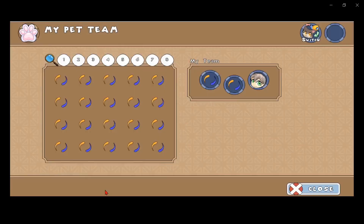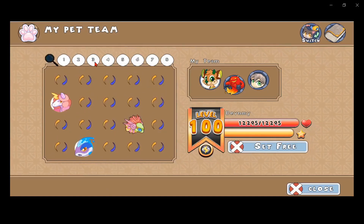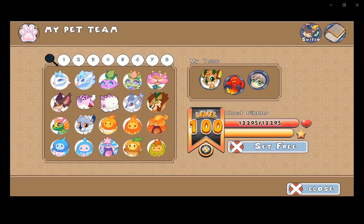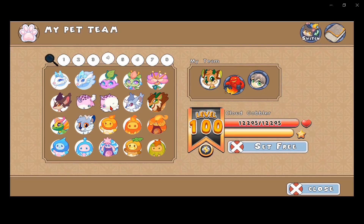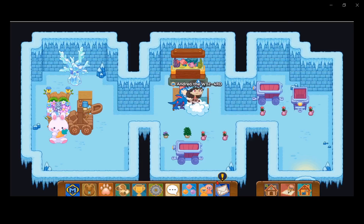A Cloud Nibbler is a storm element pet in Prodigy. The Cloud Nibbler has a kind of horn on top, 12,295 health, and mine is on level 100. It has a bunch of spots, some bubbles and smoke coming out of it, and a horn. It evolves into the Cloud Gobbler, which has two horns and is only available if you evolve the Cloud Nibbler.